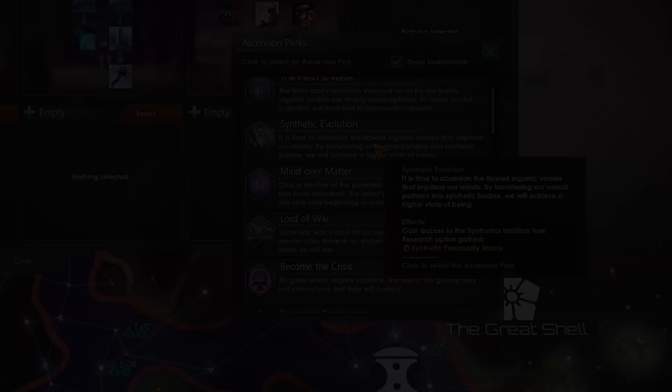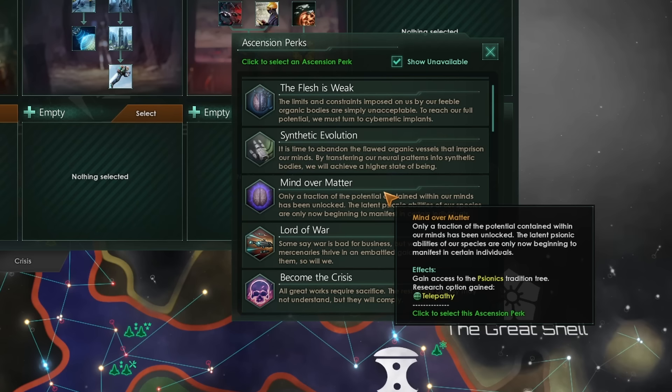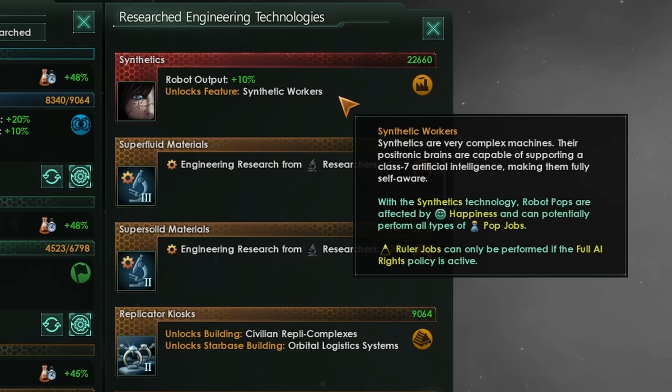You can try out this brand new social feature on iOS, Android, and Windows. The first ascension path we'll look at is synthetic ascension. Before patch 3.6, this was traditionally looked at as the most powerful ascension path over a long enough period of time. As of patch 3.6, in order to unlock synthetic evolution, you will need to complete the synthetic technology, which gives you synthetic workers — basically robots that can live at any strata except ruler jobs, unless you have full AI rights.